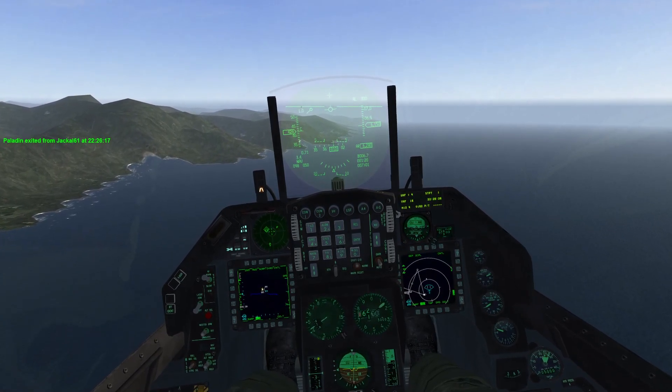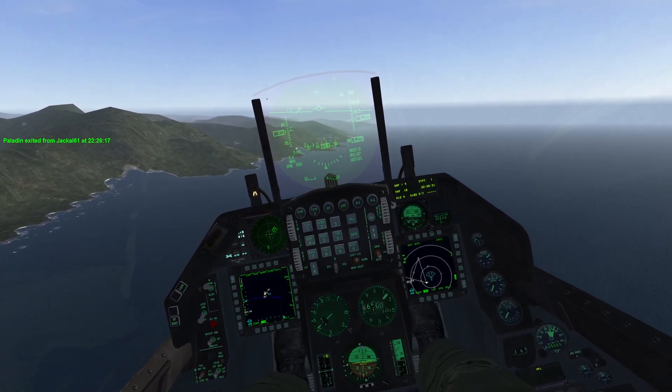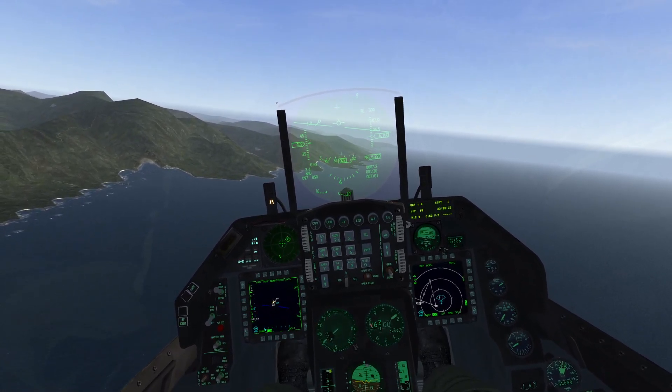Three, three, one, zero, two, five. Jericho 6-4, contact tower. Switch three, three, one, zero, two, five.